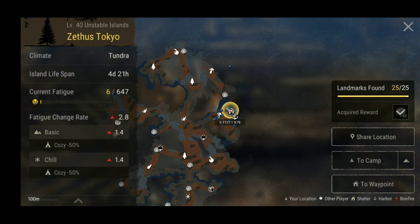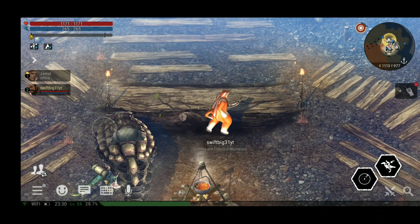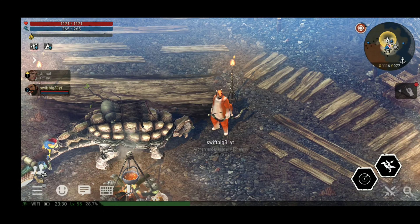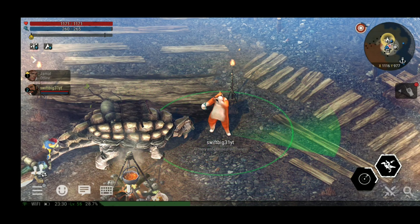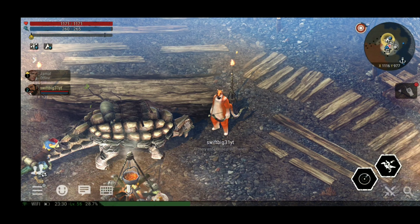When you go on the Unstable Island, the first thing you want to do is open up all these waypoints — warp poses. What I mean by that is you look at the bottom right of your screen, see that circle with the dot right there, you hit that and it'll show you where to go. All mine is already open for this island — I got 25 out of 25 landmarks found; you get a reward for that.